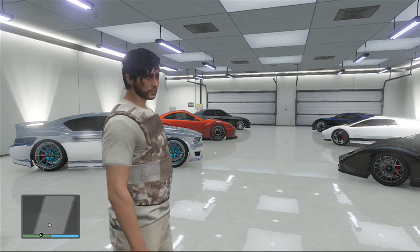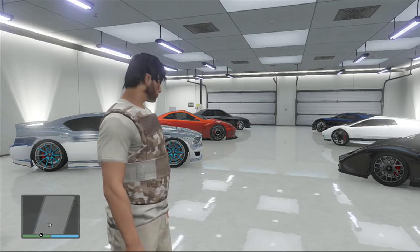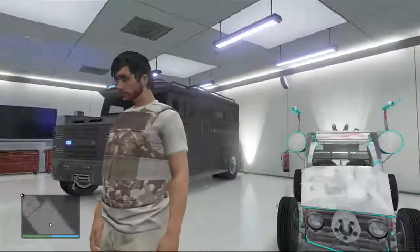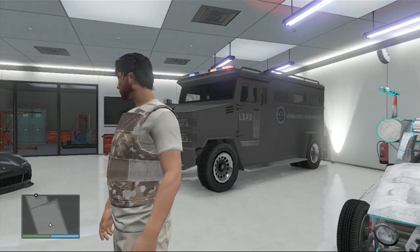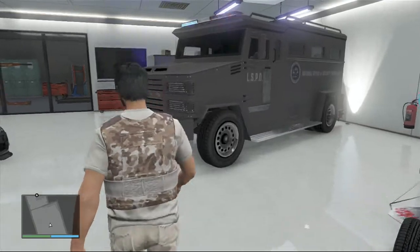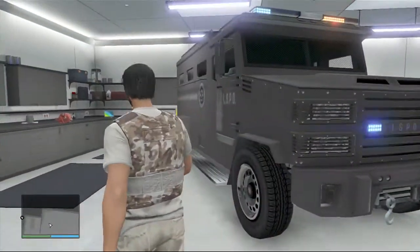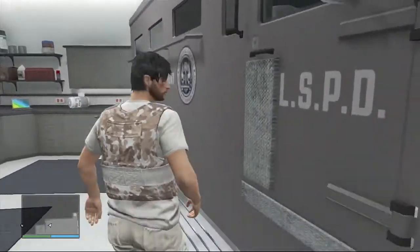Hello guys, it is me Abomination 115, and today I'm going to be showing you how to get the riot van in your garage. It is fairly simple to do once you get the hang of it. This is the police riot van — I'm going to be telling you where it spawns and how you can get it in your garage.